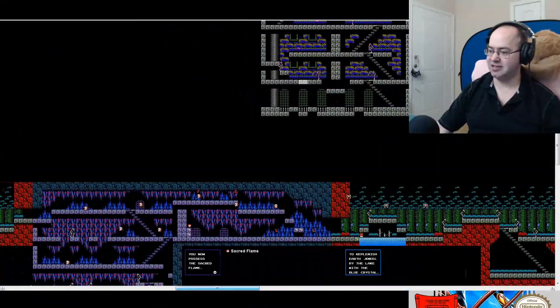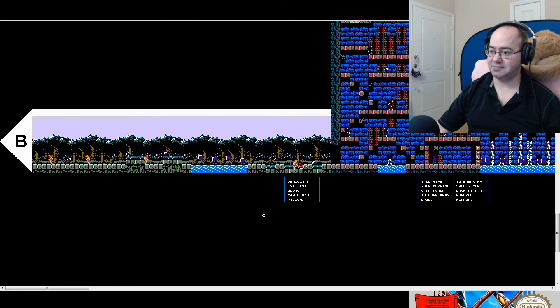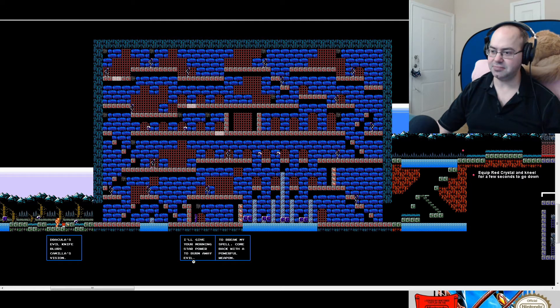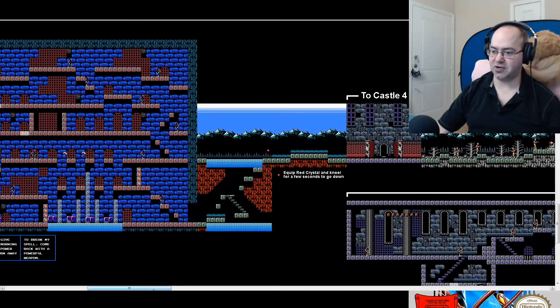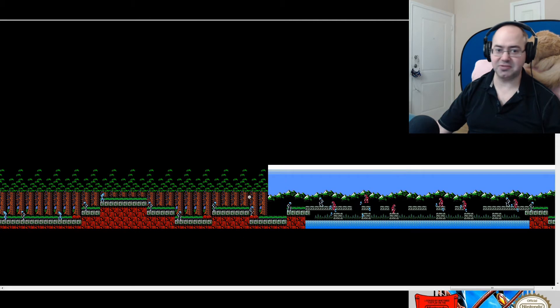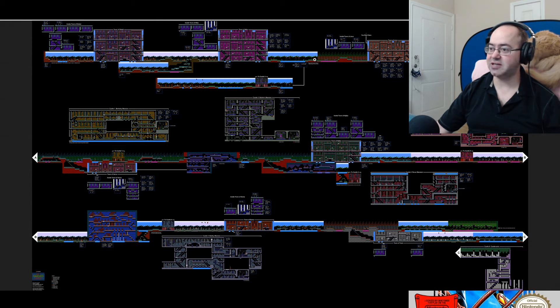Bee goes here — that looks like a whole thing. You get a Morningstar there — oh no, he upgrades the Morningstar. So we probably... Well, once we get two, I guess we get to go back the other way. This is Castle four, right? So I think then we can go back... Once we get two mansions' worth, we probably want to go all the way back, because then you're allegedly strong enough to go left from the start.